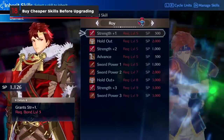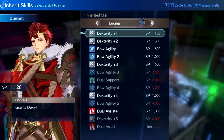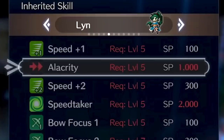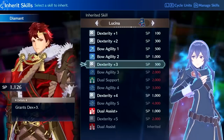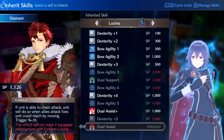It's not explained very well, but the costs for skills with multiple ranks will account for previous ranks you've already purchased. For example, Lyn's Alacrity skill costs 1000 SP and 2000 for Alacrity Plus, but if you've already purchased the first tier, the second will be deducted to 1000 SP. Therefore, you should always buy the early ranks of skills if possible as you slowly build up your skill points for that unit.